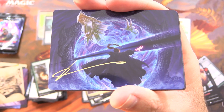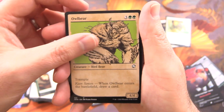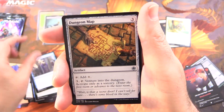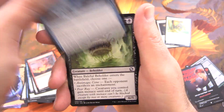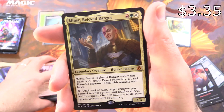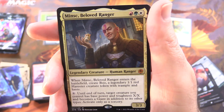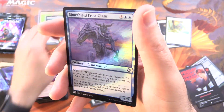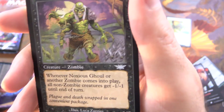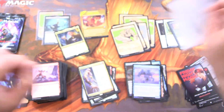We've got a signed art card here — Bar the Gate, very cool. A Foil Mountain. Owlbear, Shocking Grasp, Boo's Strength. You See a Guard Approach, Dungeon Map, Red Dragon, Ray of Frost, Baleful Beholder, and Magic Missile. And a Mythic — Minsc's Beloved Ranger! You'll see he creates Boo, the legendary 1/1 Red Hamster Creature token with Trample and Haste — that is hilarious! We'll sleeve that up as well. Foil Rimeshield Frost Giant and Noxious Gruel — nice artwork on that one.